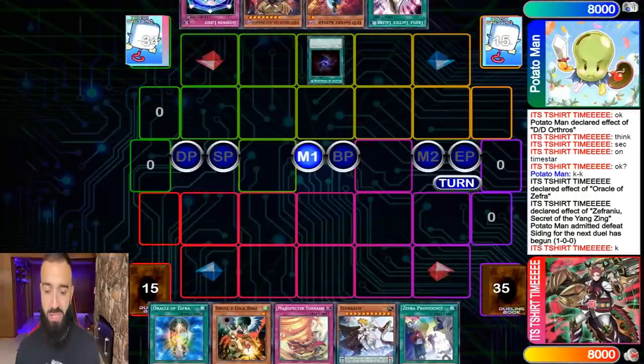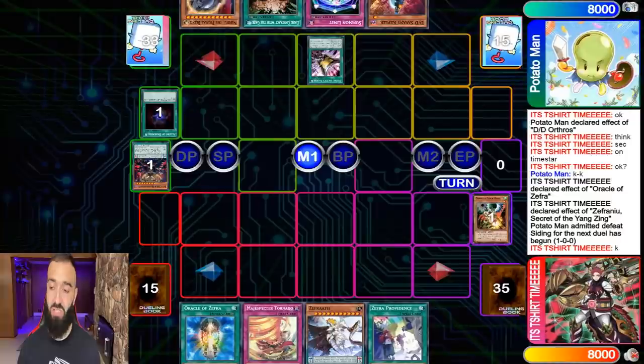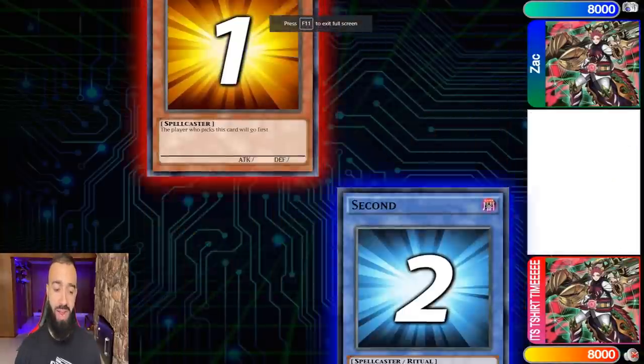I'll showcase the rest of this match on Patreon, so go check Patreon down below. He goes to Talents — this is gonna be a very interesting match. I'll showcase you guys one more example of how this loop works in action in rated games. Now let's go — time for the loop to go in action again in another match.